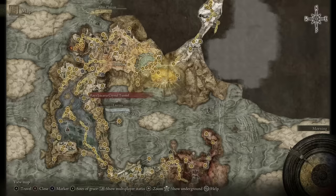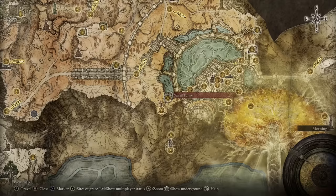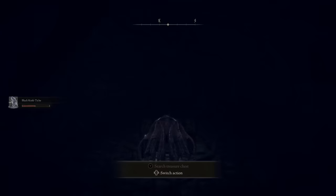The first bell bearing is located in Raya Lucaria Crystal Tunnel, which is northeast of the Academy. The second Smithing Stone Bell Bearing is located in the Sealed Tunnel to the west-southwest of the capital.